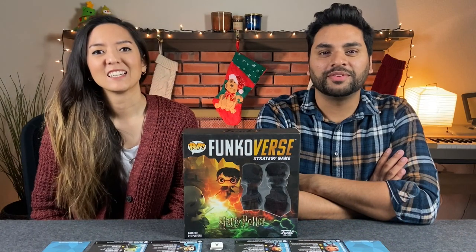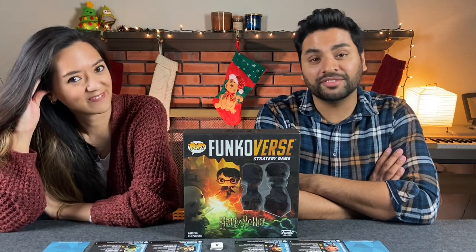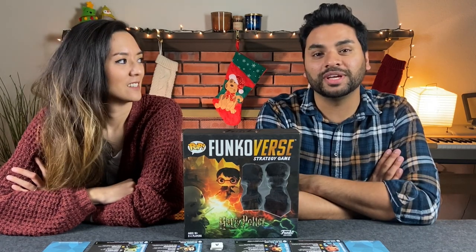Hi everyone, my name is Monique. And I'm Naveen from Before You Play. Welcome to day number 10 of our 12 Days of Board Games. We are showcasing a game a day. Today we have Funkoverse — this is a competitive strategy game where you basically are different characters from different IPs. Today we have Harry Potter and we are going to be showcasing it. It's designed by Prospero Hall and released by Funko Games.